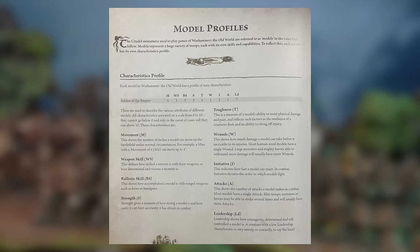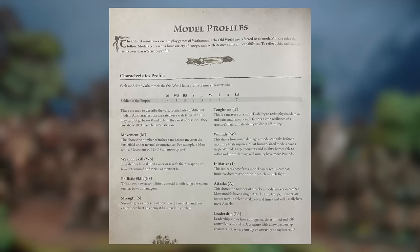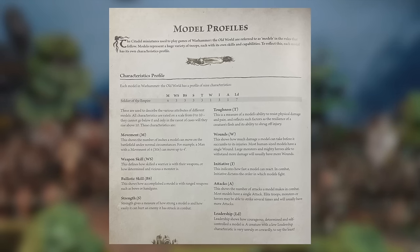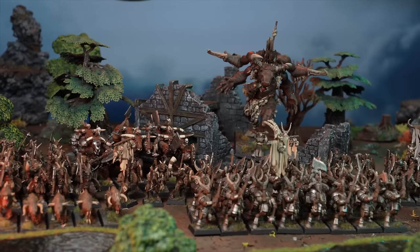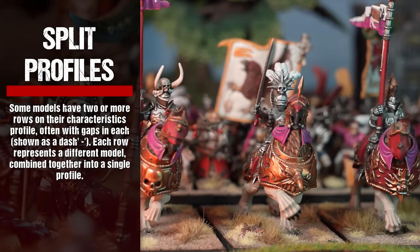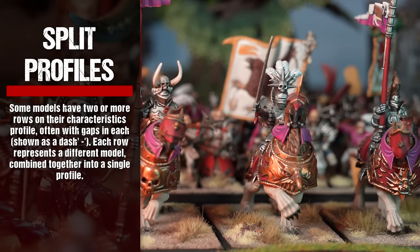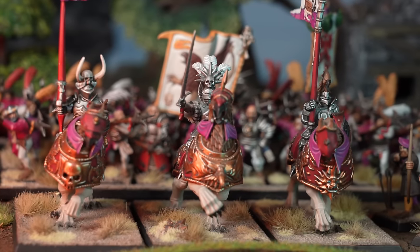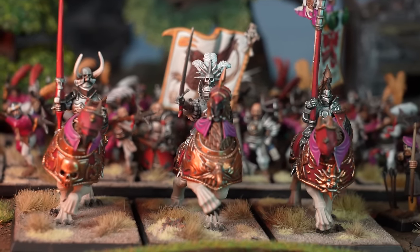These are used to describe the various attributes of different models. All characteristics are rated on a scale from 0 to 10. They cannot go below 0 and only in the rarest of cases will they rise above 10. Some models have two or more rows on their characteristics profile, often with gaps in each shown as a dash. Each row represents a different model, combined together into a single profile.